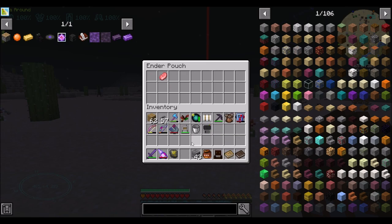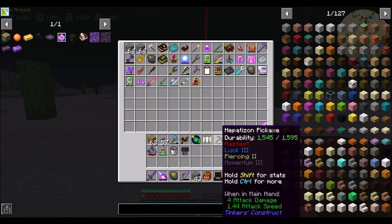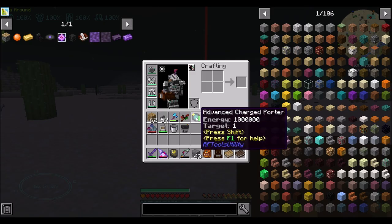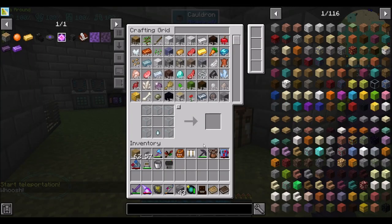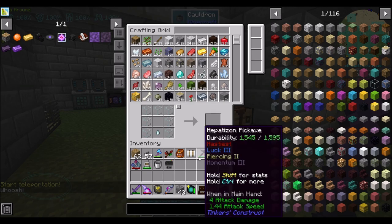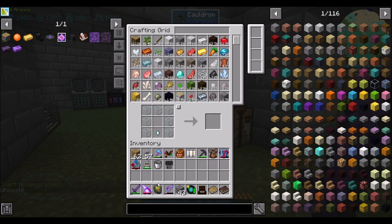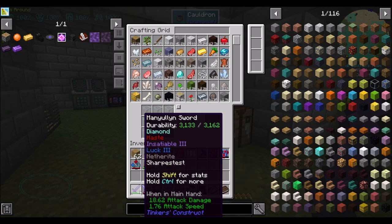That might be a keeper. The Hepatize and Pickaxe? Not great, not terrible — pretty on par with the Fluxbore, which is fine. Tinkers versus Fluxbore: I would 100% use the Tinkers pickaxe, but the Fluxbore definitely wins out over the Hammer. The Manulin Sword though? Pretty darn good — that might be the best weapon we've gotten thus far.